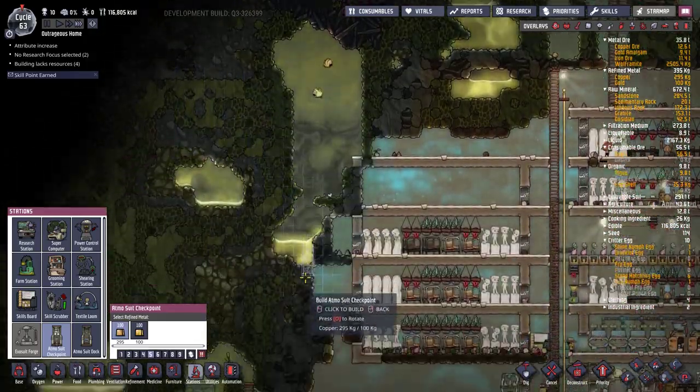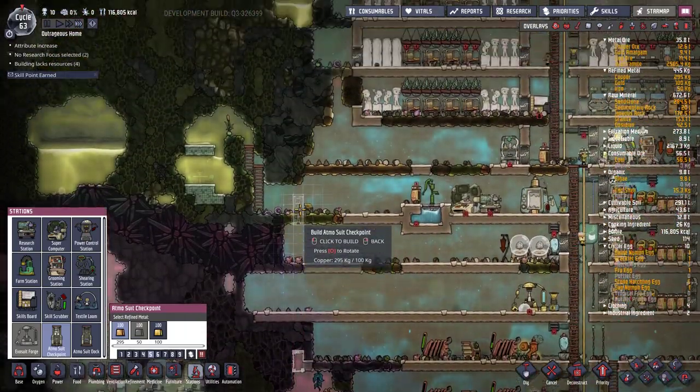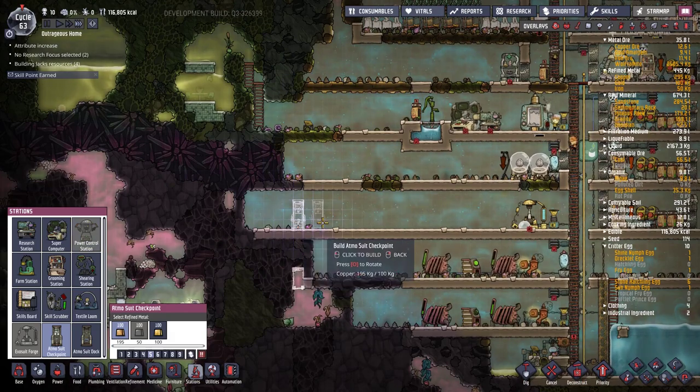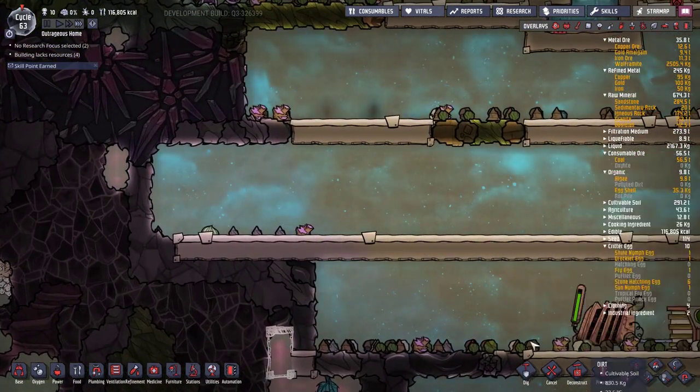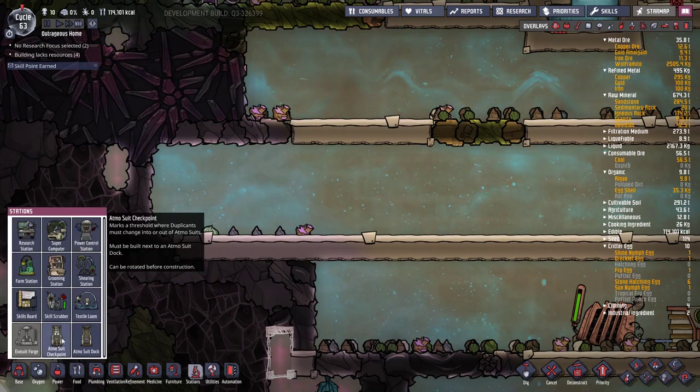Where you place the exosuit dock determines an awful lot about what's going to go on outside your base, so I'd like to be fairly careful. I think the arrow is supposed to be facing the way out, so I'm probably going to turn out to be wrong on that one.